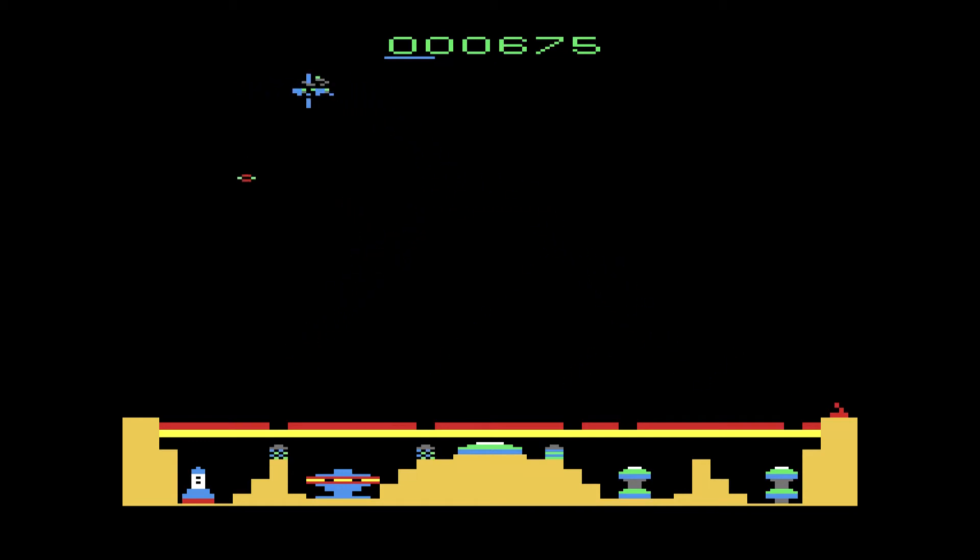You have a crosshair on the screen and your cannon's shots are fired automatically. If you get in trouble, you can hit the fire button to activate what's called the Mega Blaster, which will empty the sky of your enemies. But each shot will drain a fuel cell and you only have three.